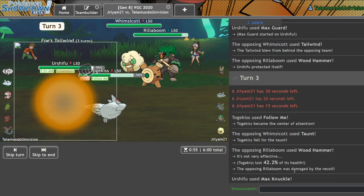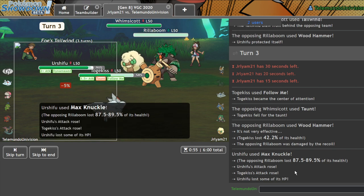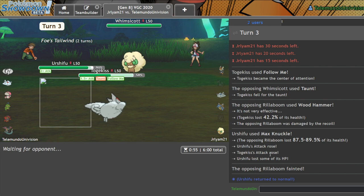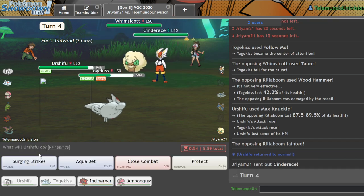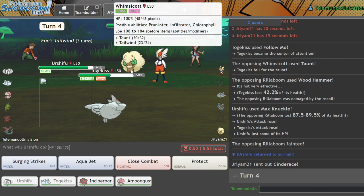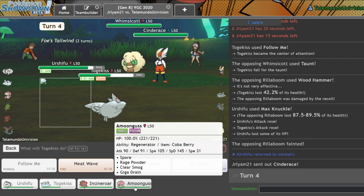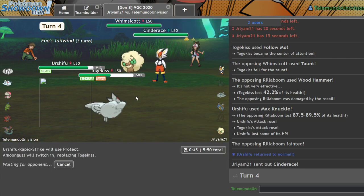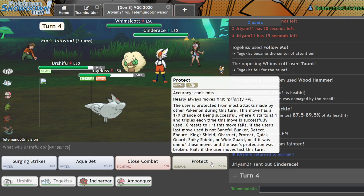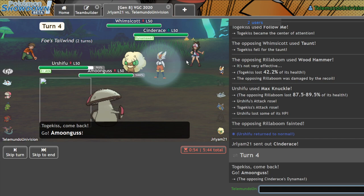Beautiful. Whimsicott doesn't KO me, or does it? I think here I should Protect and get into Amoongus. Or actually, maybe I just Aqua Jet. No — my play is definitely Protect and get into Amoongus, because next turn I can actually just Surging Strikes for the KO. Let's see if he Airstreams. There's the Steel Spike — interesting.